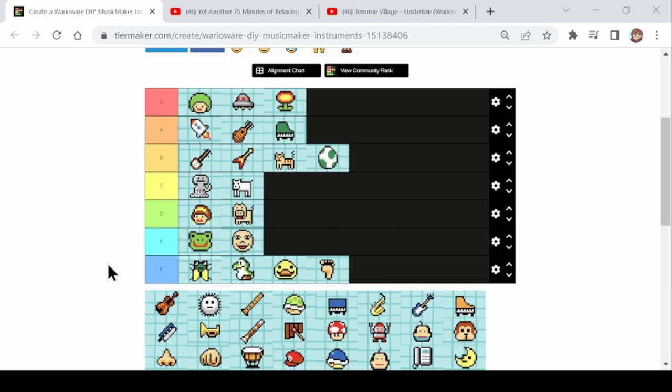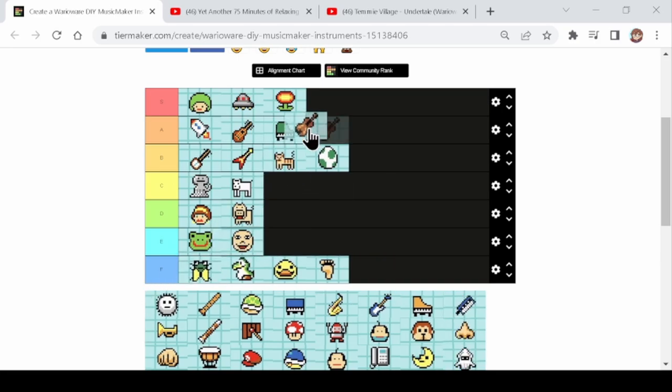Next up, the violin. I would definitely say the violin is an A tier — not as good as the rocket or the guitar, but better than the piano. It's good for chords, great for melodies, it can do good bass if you make it quiet enough, and it's good to layer on top of other instruments as well. If you layer a violin on a flute or the blooper it's really good. So with that I'm putting that in A tier.